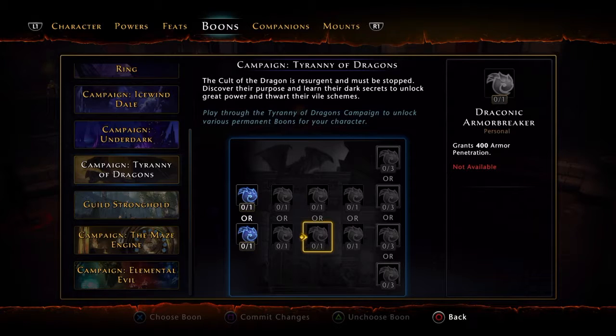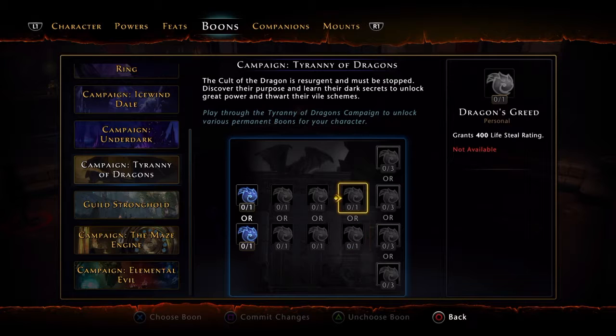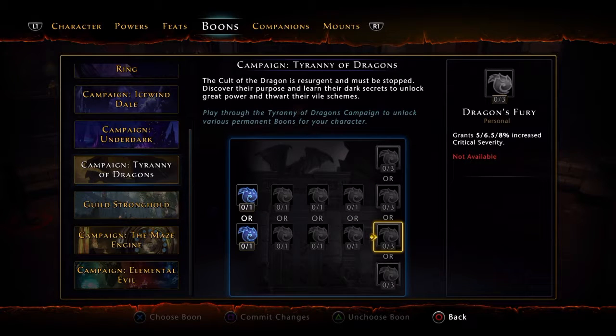On the third tier, take armor penetration over defense. Take regeneration over lifesteal rating. And take critical severity — which is 8% — that's a big deal.